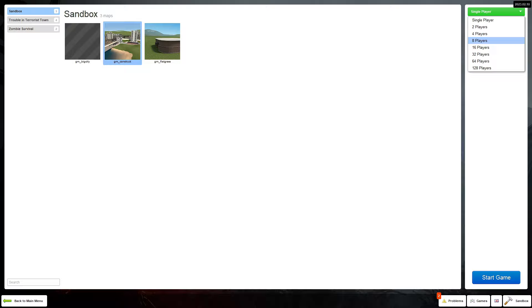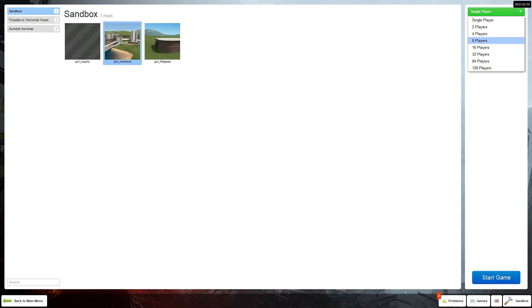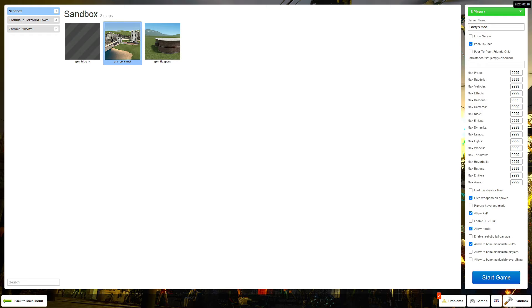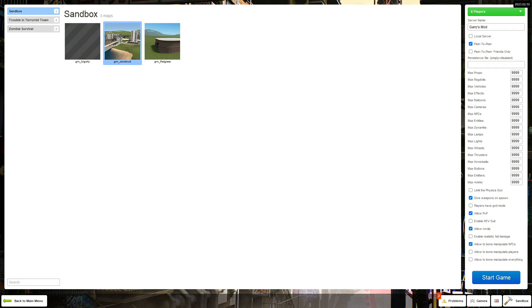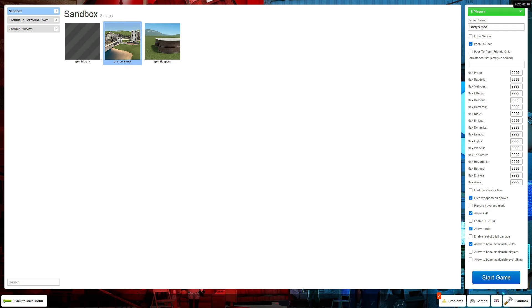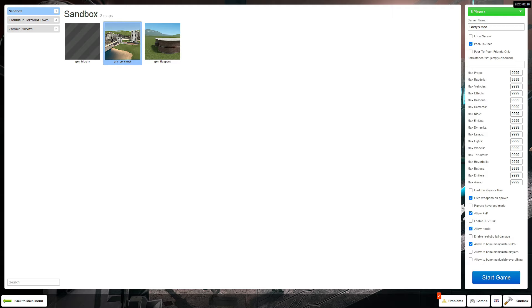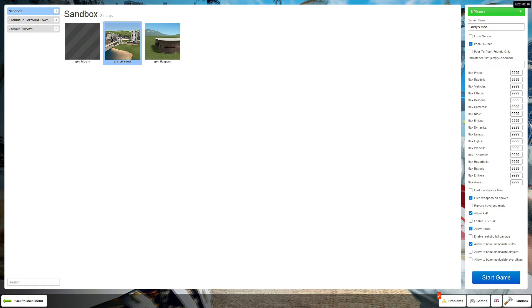On the top right you'll see it says single player in green. You can click on this and pick the limit of people you'd want to join. So if you have 8 people including you that want to play in the same world, you click 8. Then you can name the server, choose whether it's local, peer-to-peer, or peer-to-peer friends only. There are also settings for max props, ragdolls, vehicles, effects, balloons, cameras, and so on to limit spawning. The key settings to worry about are whether to allow PVP, god mode, and weapons on spawn. For now, let's go back to single player.